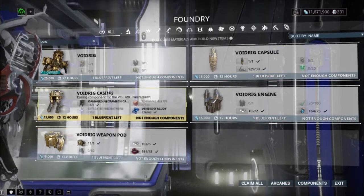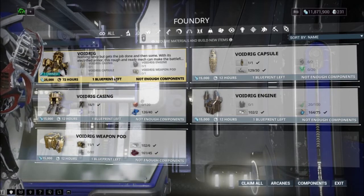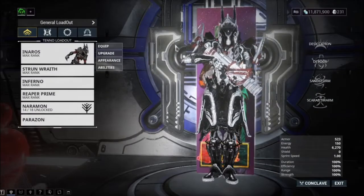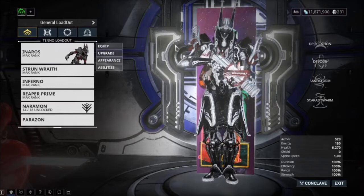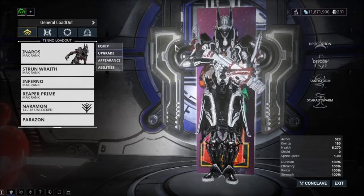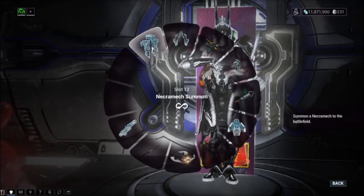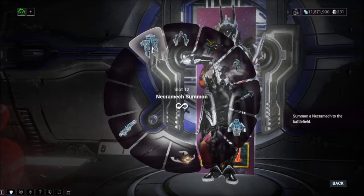Once you have all those resources, go and build each component — each one takes about 12 hours. Once all parts are built, move on to the main recipe and start crafting. The main recipe takes about three days to finish. After three days, you'll be able to claim your Necromech from the Foundry.